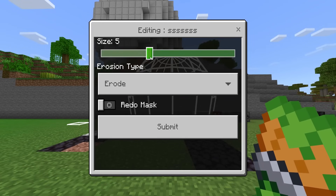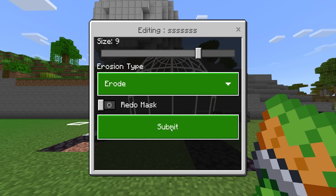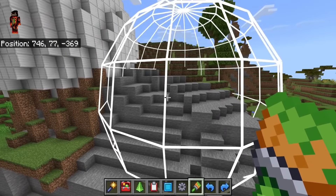I've never messed around with the erode tool before, but you can make it much bigger. You have the option to erode, lift, fill, melt, or smooth. We'll leave it on the basic setting. I've set this to stone, so this tool can actually remove selected stone blocks.